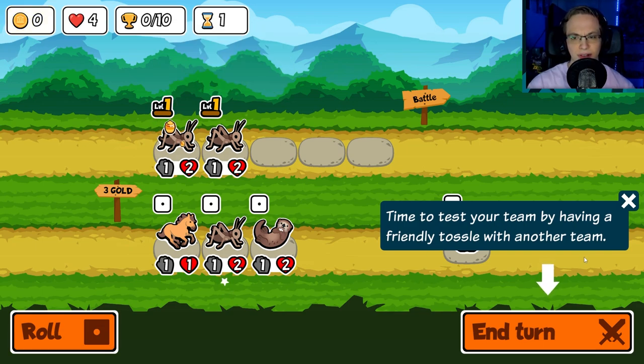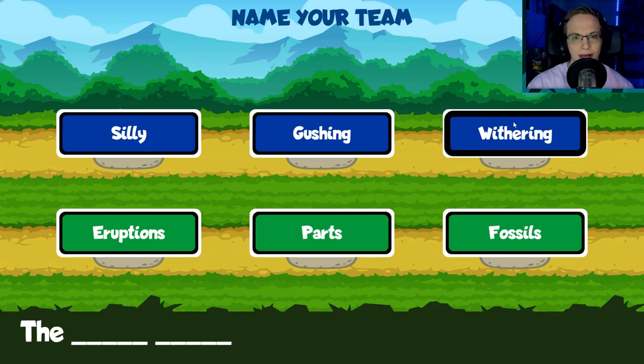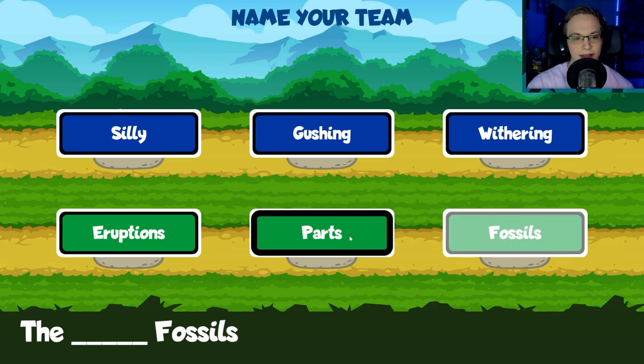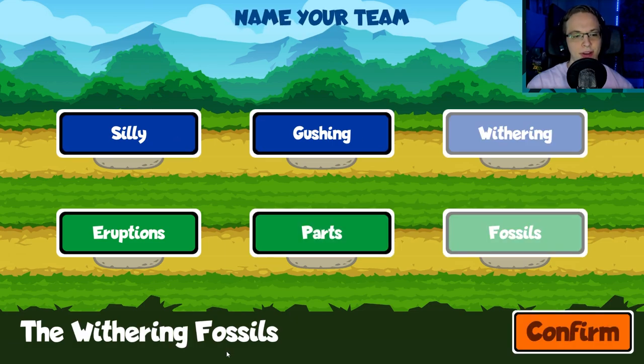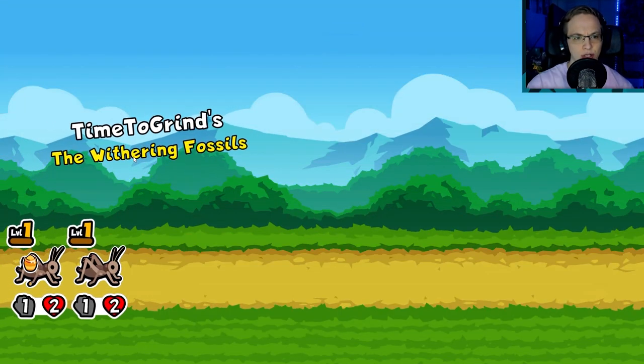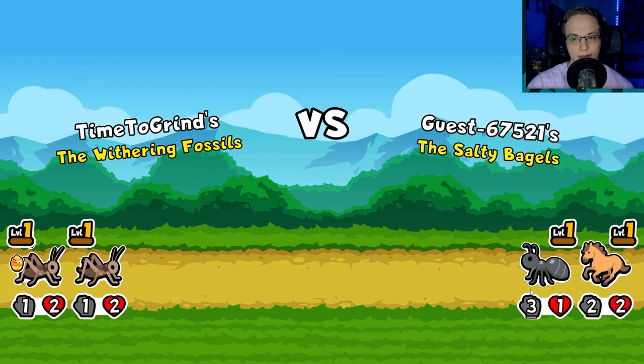Time to test your team by having a friendly tussle with another team — so end turn. Name your team... we're going to go Withering Fossils. Okay, so we're the Withering Fossils, and we're looking for an opponent. We're the Withering Fossils versus a Guest — Count the Salty Bagels.